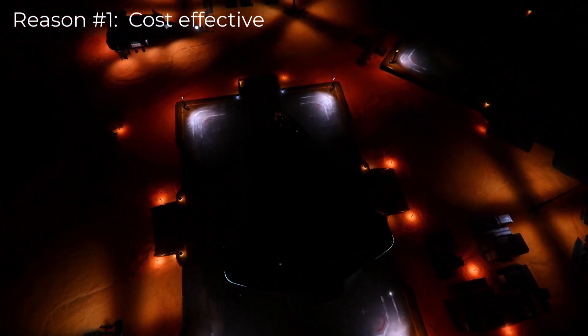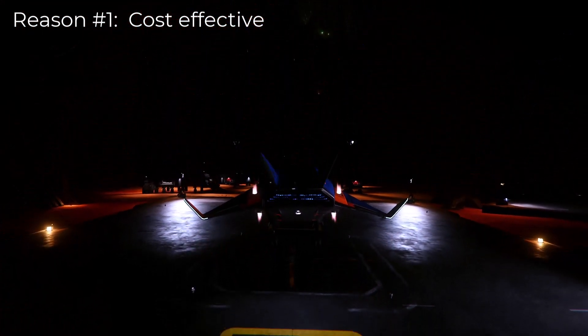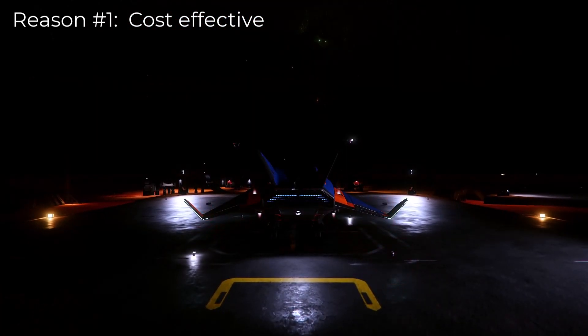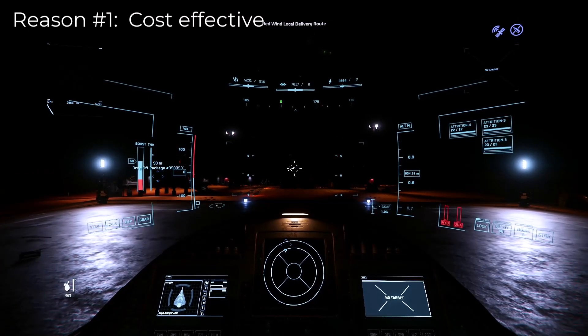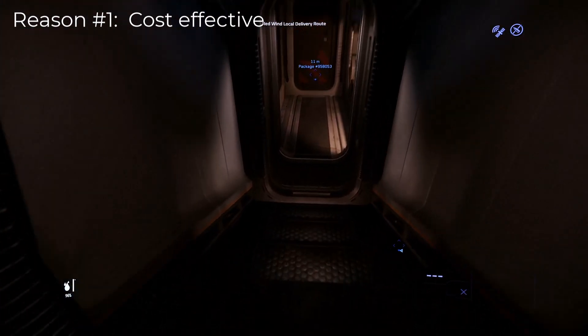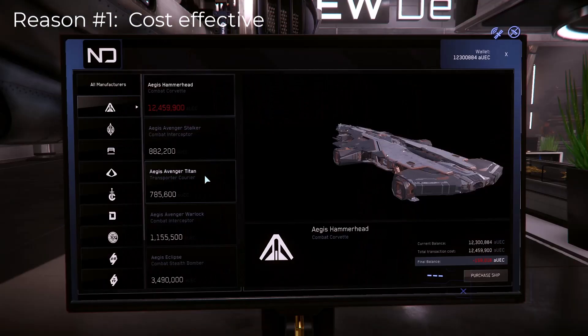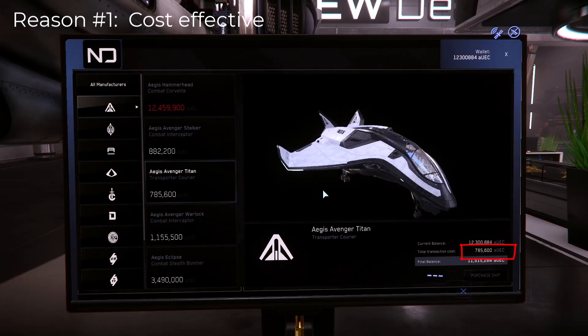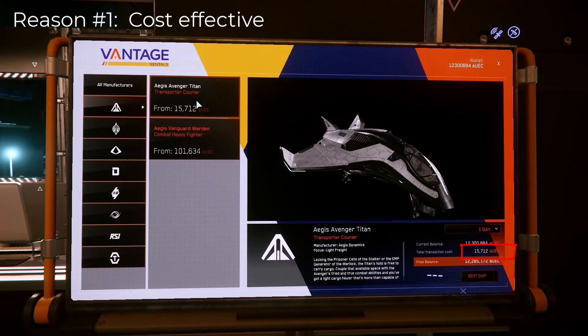Reason number one: the Avenger Titan is a very well-priced ship for the new player who has figured out this is the game for them. You can upgrade from a cheaper starter ship to the Titan for the difference in cost in real-world money, which is a great concept CIG came up with. Or if you decide this is the ship for you right off the bat, the starter pack is normally just $70. In-game, you can buy it at New Deal for $785,600 credits, or rent it at cargo offices and traveler rentals.